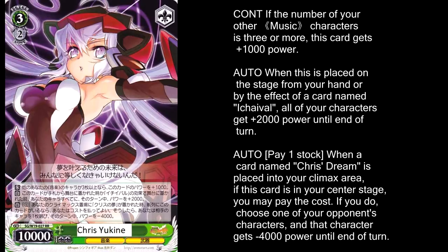Getting onto green, we're first going to look at the level 3, Chris Yukine. It's an 11,000 as long as you have at least 3 other music characters. When it's put in play, all of your characters get plus 2,000 until the end of the turn, and its climax combo lets you knock a character down by 4,000 power if you pay one stock. This power debuff probably isn't going to kill a character, but it will make a character easier to attack into. This card just has a lot of value as a level 3 — it's an 11,000, it gives everybody a huge power boost on entry, and it can knock a character down to make it easier to kill and help your 'win this character versus character' effects go off.